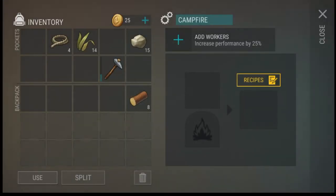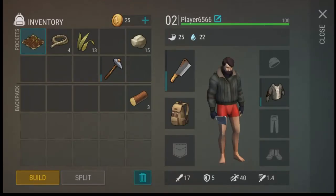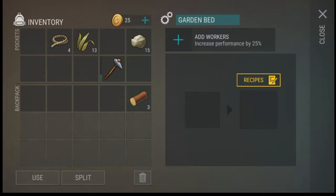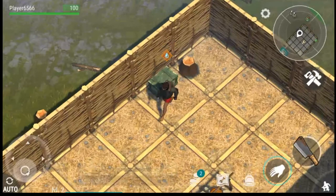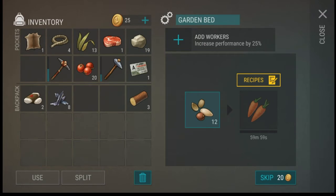Next up we should make a garden bed. We can craft it and start building a lot of farms — we can have food for days because we got seeds, but we'll have to grow them. Let's put that there and get our seeds to plant them. Our character is getting thirsty, which is not a good sign. Let's grab our seeds — the seeds are going to make carrots. It's going to take a good while to craft, or you could skip it with coins. It takes an hour to create your carrots.